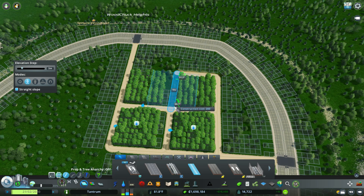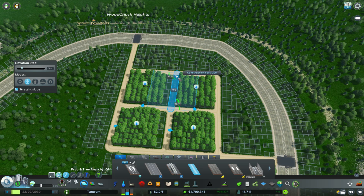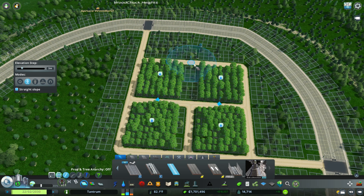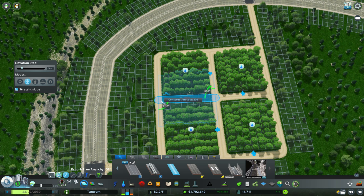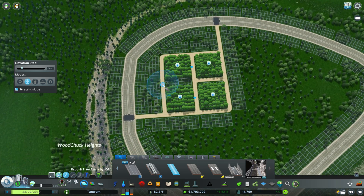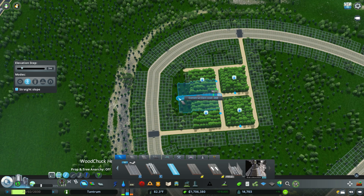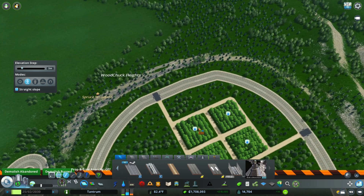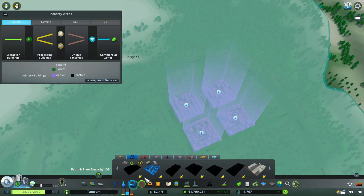Now we get to more node issues — look at how ugly this can be. The node just does not want to connect, and it's embarrassing — this is City Skylines 101. What I eventually do is extend the road all the way across, over-extend it, and then connect it from both sides. That way it looks a lot cleaner, it looks a lot better, and it maintains the symmetry of the build.